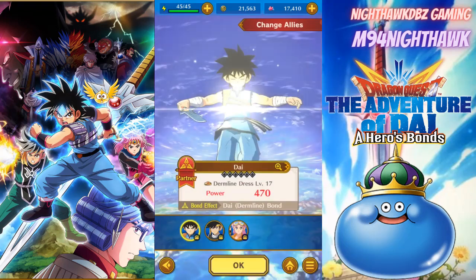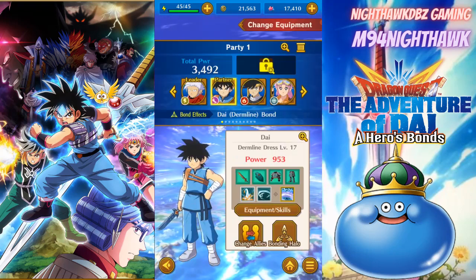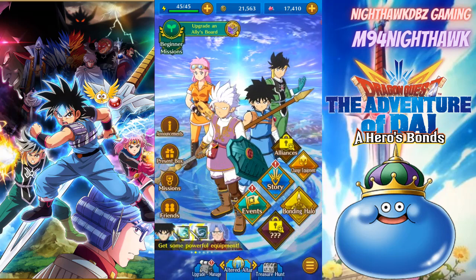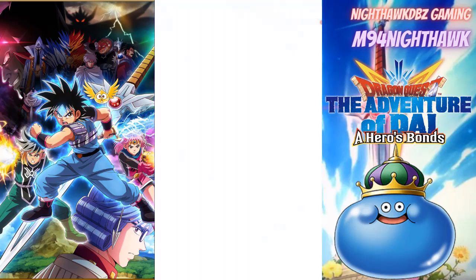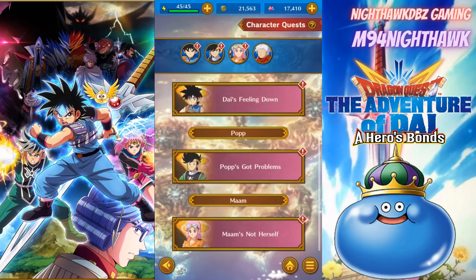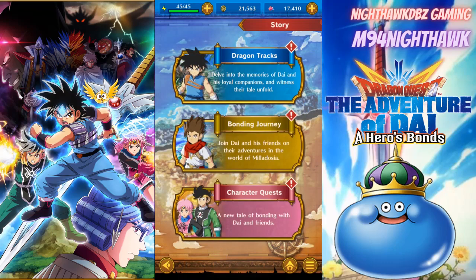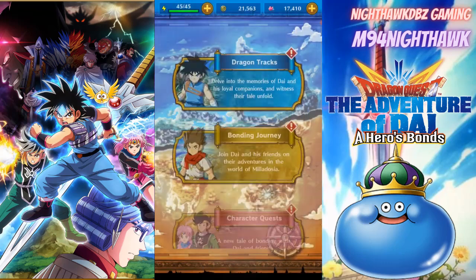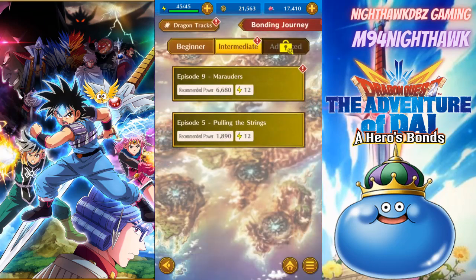If you want to run a warrior, definitely use a sword or axe - I have a spear right now so it's not really worth it. Mage uses a heavy wand, priest uses a wand, and hero uses everything else. Now we do have bondings - you can change your allies. I got Mom, I got Pope, I'm working on getting Crocodile, and hopefully Hyunckel. The recommended power for my next quest is about 6810.